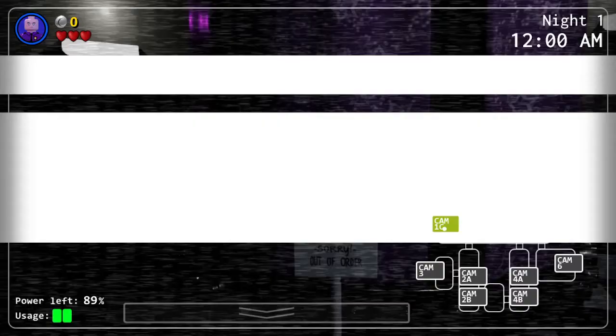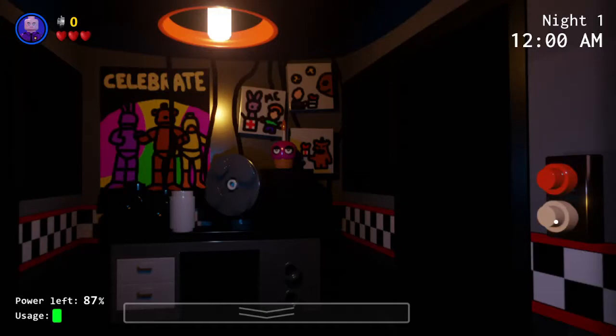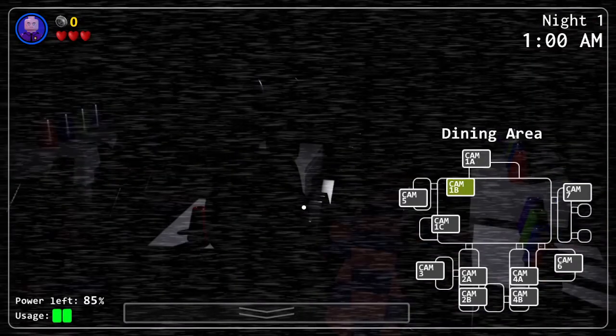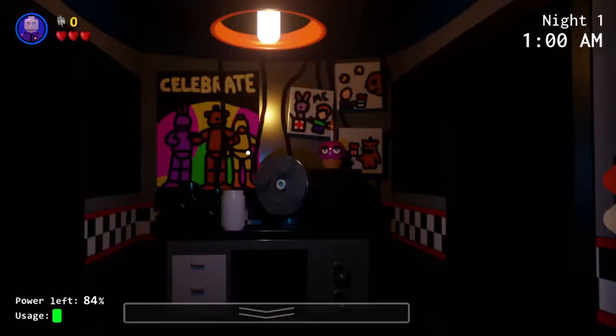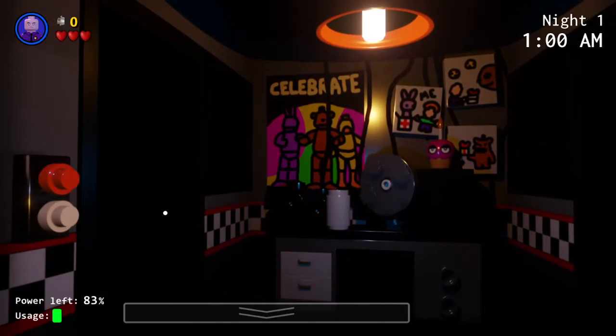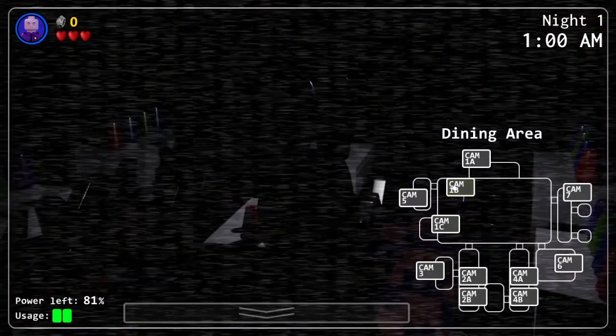Bonnie is already on the move. I'm using up so much power — I forgot about the power. How do I collect studs? Oh wow, this is amazing. I found a stud right here. I like the poster, it looks like a little Lego sticker. I like the fan too — it's one of those spinning Lego pieces that lets you rotate certain pieces on a Lego set. And of course our door buttons.